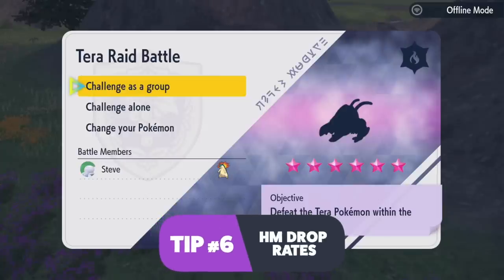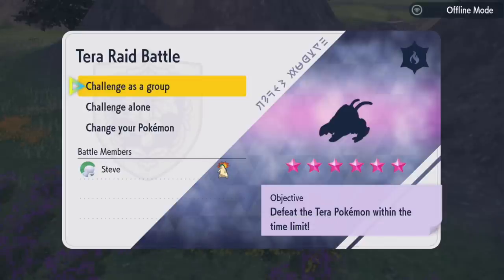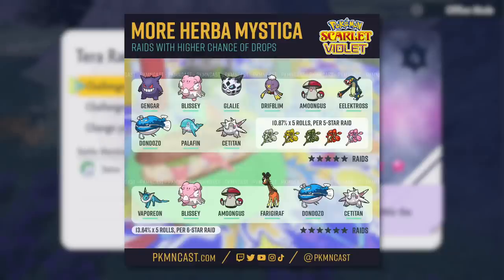Another thing Pokemon games don't really tell you is the loot drop table. Six-star raids have a Herba Mystica drop rate of about 13%, and five-star raids have a drop rate of about 11%. For five-star Pokemon, you want to look for Gengar, Blissey, Glalie, Drifloon, Amoonguss, Electrode, Dondozo, Palafin, or Cetitan in any five-star raids — regardless of Terra type — as they have a higher chance of dropping Herba Mystica. Note that promoted events don't count; the Blissey event where you could get Terra shards is a promoted event, so it doesn't qualify. Any standard Blissey, Amoonguss, Cetitan, or Palafin you always want to do because it has a better Herba Mystica chance.